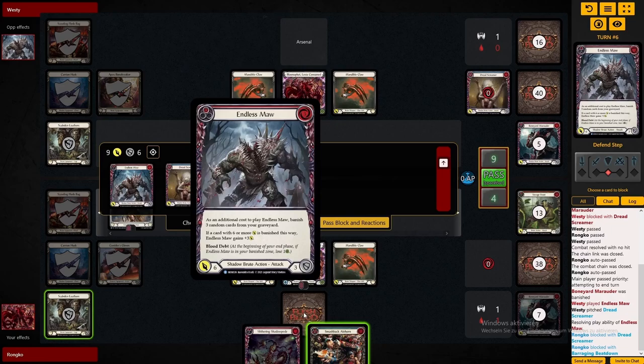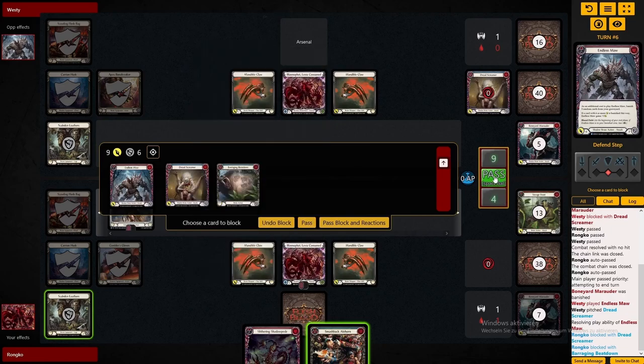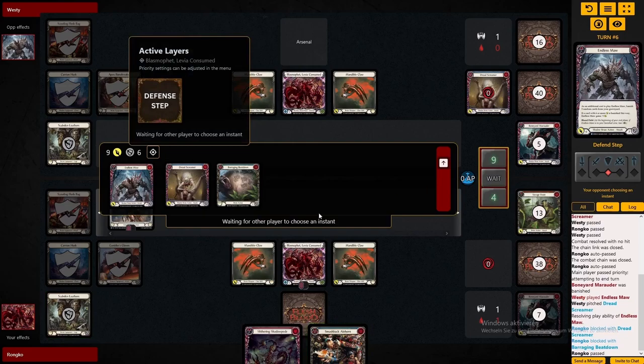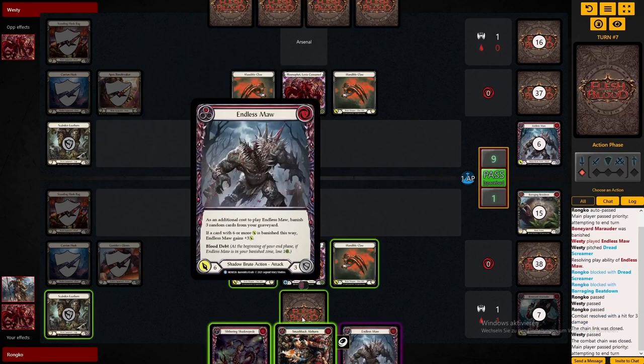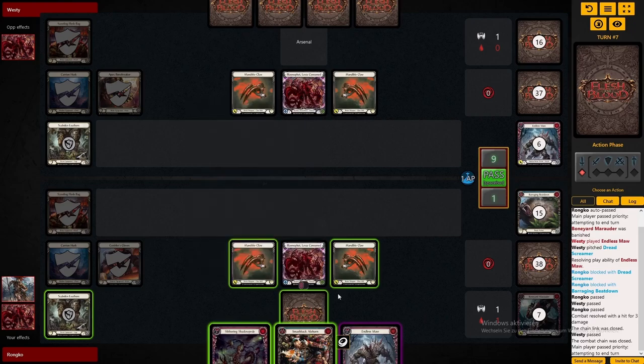Now we are still dropping down to very low HP, which isn't good against Levia, and unable to convert our agility token. Only able to throw 9, not even using our Blasma Fat consumed again. And now if they have Reckless Swing or a Dominate attack, we are basically done next turn.